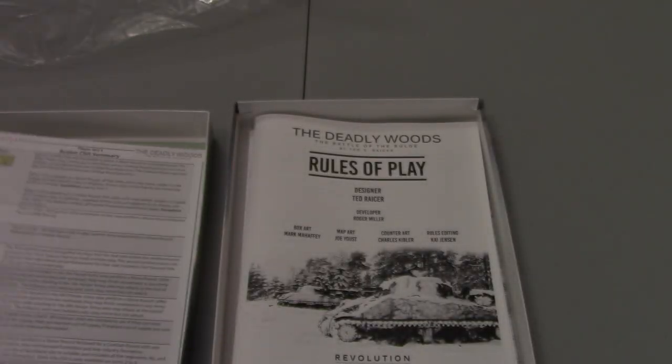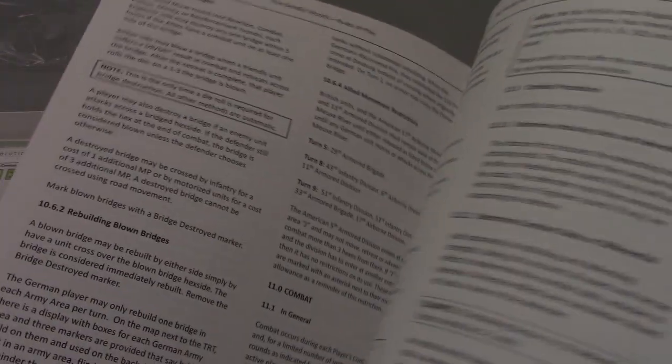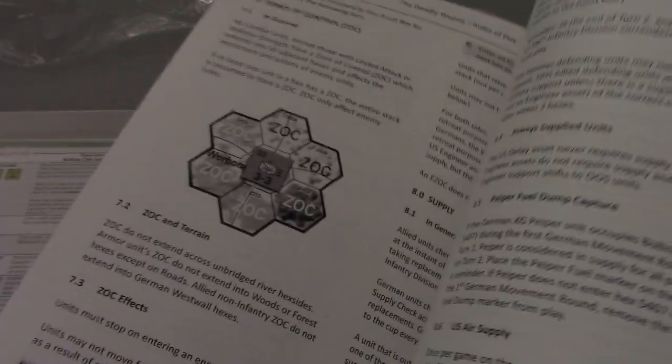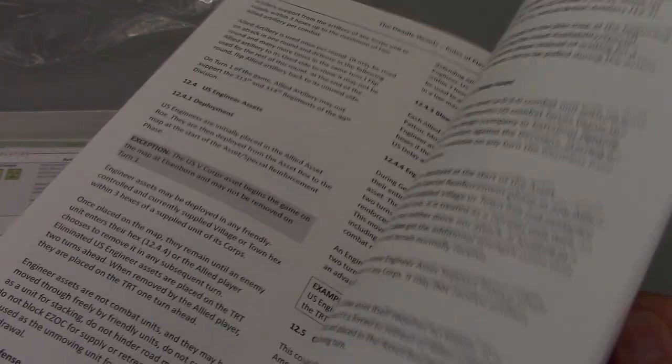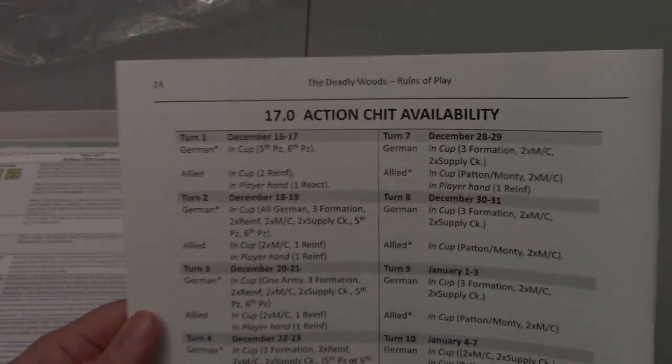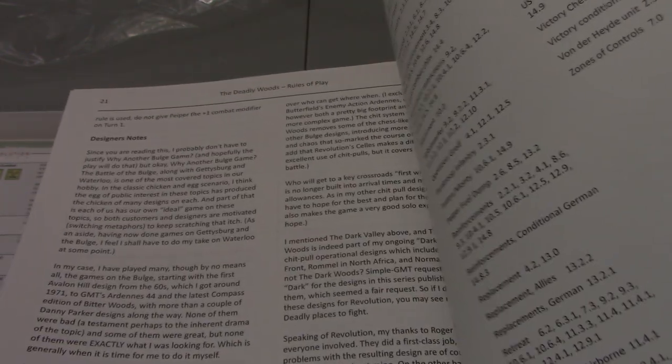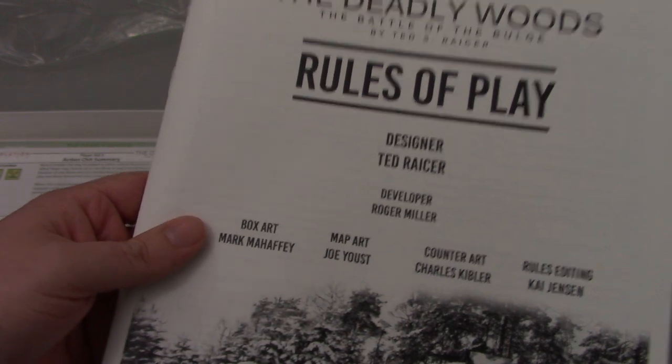Here's the rulebook. Looks like it's in a two-column standard format. No color that I see, and it doesn't look like there's much in the way of pictures — maybe a little bit of the counters, but there are a couple of pictures used for examples and clarity. On the back, you have an action chit availability breakdown — what chits are available on which turns. Very similar to some of the other games in the broader series. Looks like we're coming in at 23 pages, some of these being designer notes, so really about 20 pages of actual rules.